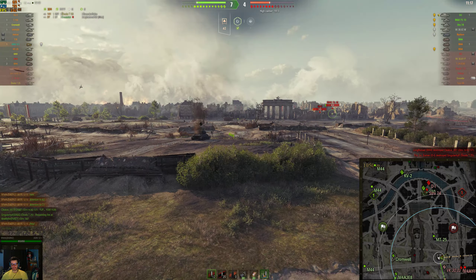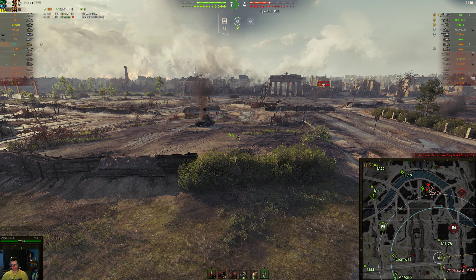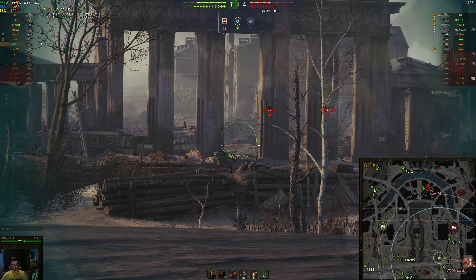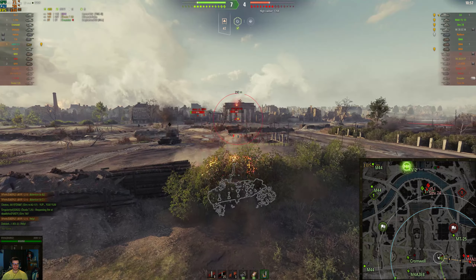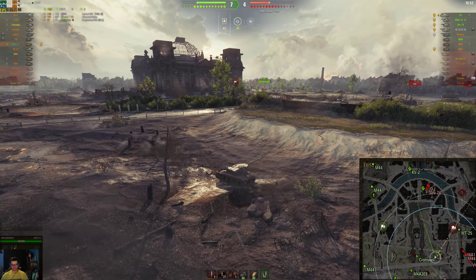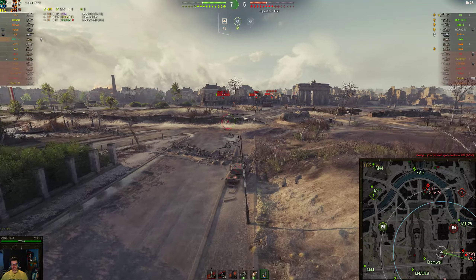The VK obviously moves back, so now we're just going to sit in this bush. We're able to spot the M4 and the arty as well. Now we're basically just sitting here waiting for our teammates to move up. We're going to take a couple of shots — one goes into the arty. The pillars kind of make it tough to get shots through there, but we get one shot on the arty.